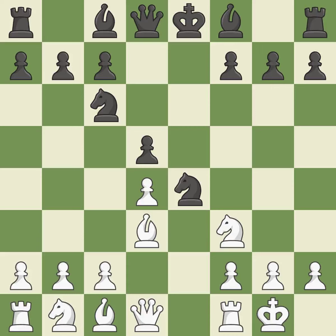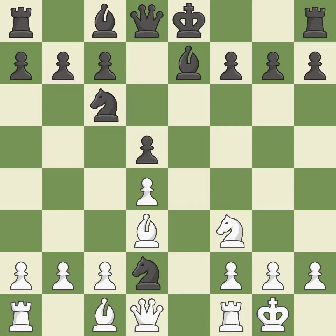Castling gets the king to a safer square out of the center of the board while also developing a rook. Castling kingside tends to be safer because the king is further from the center. This develops a bishop off its starting square, getting it into the action. This offers to exchange pieces of equal value — it is the last book move. It is a fair deal after all captures.